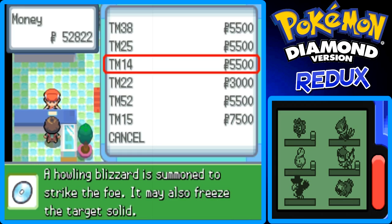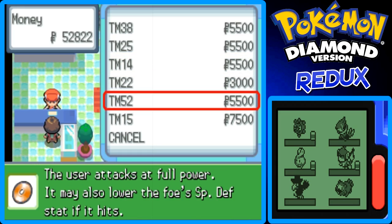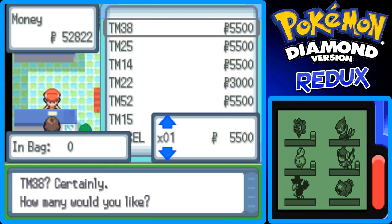Blizzard, I don't really need that either right now. Solar Beam, I don't need. I think the only thing I'll need right now is Fire Blast, and I can always come back and buy more of these.